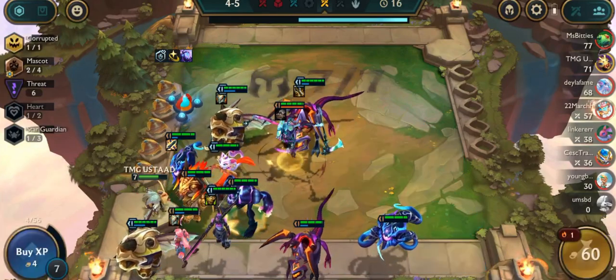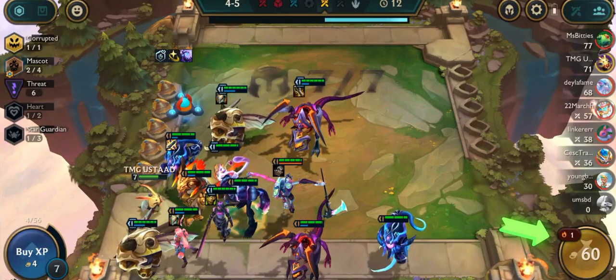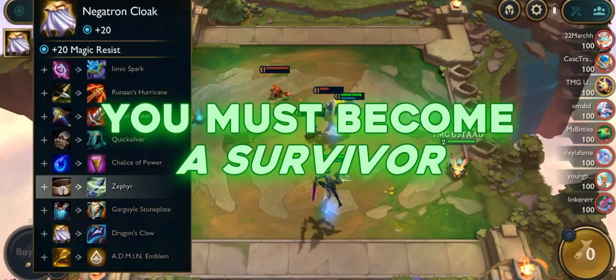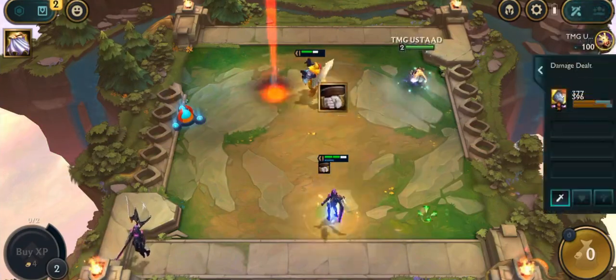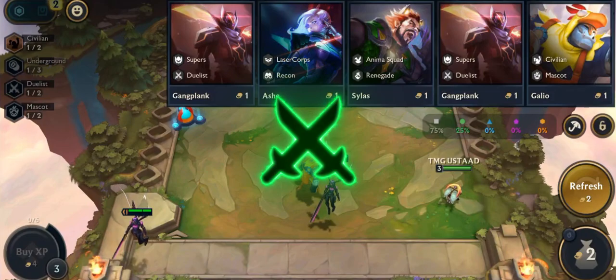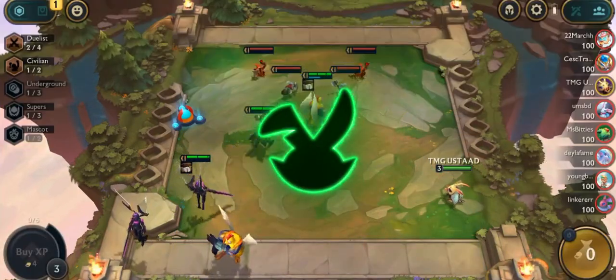If you want a tier 3 to 4 champion bench, you should be at level 7 with a lot of gold to buy the next champion and re-roll. However, before reaching level 7, you must become a survivor. You should use combinations that allow you to win streaks without spending a lot of gold — you can use the dualist bench, ox force bench, or anima squad bench. It's totally up to you.